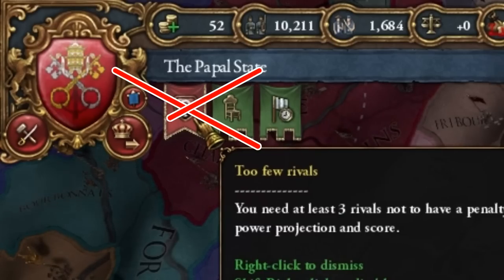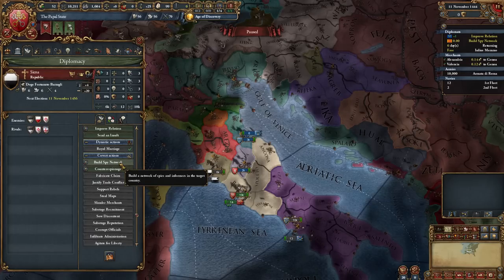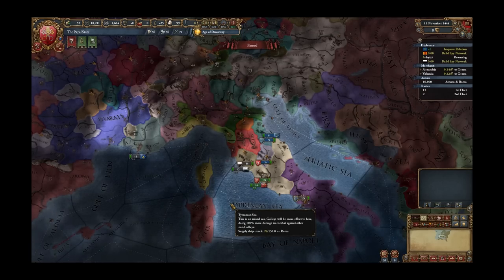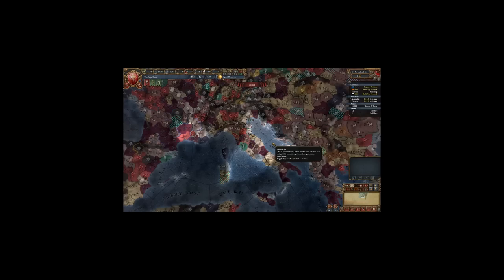So right now I don't choose any rival. We need to improve relations with France and build a spy network in Siena, because it may be one of our first targets to conquer — there are glass goods here. I'm going to try to introduce faceting here. I don't think there's any other province that would meet the conditions.